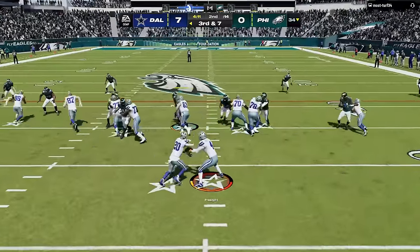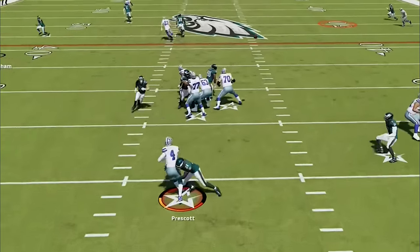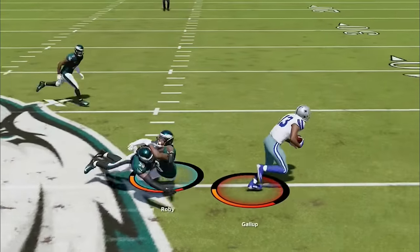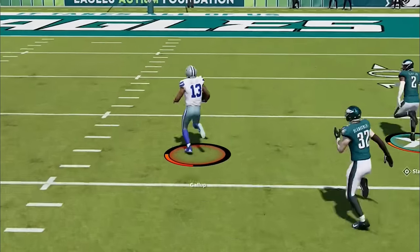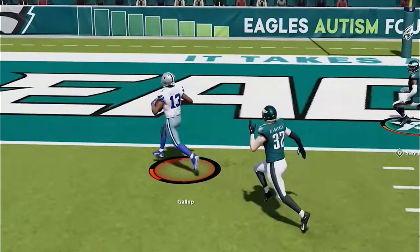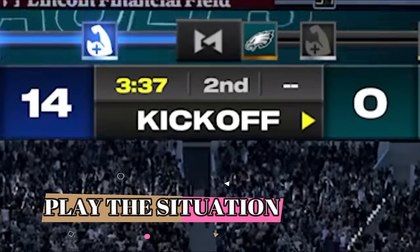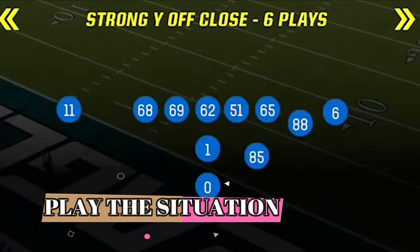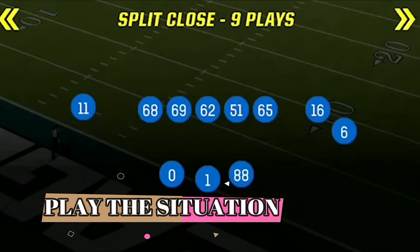He decides to run the ball again anyway, and the running back very predictably gets shut down for a loss. But this guy decides to go for it, picks it up and then some, as the Eagles are just looking like the bad news bears right now and this game looks just like it did in real life. Now down 14-0, I need to score quickly to keep pace, as almost every game is decided by the clock more than the scoreboard. So I switch to my pass heavy offense, which in this playbook is the gun split close.